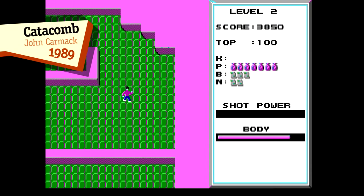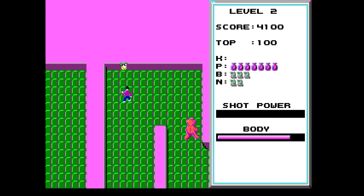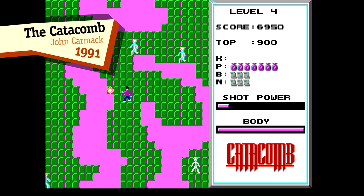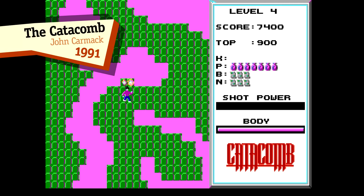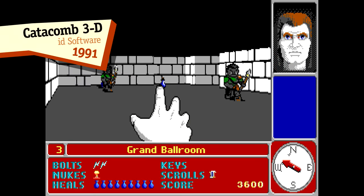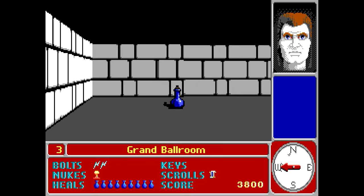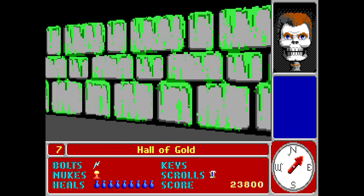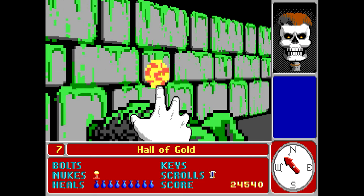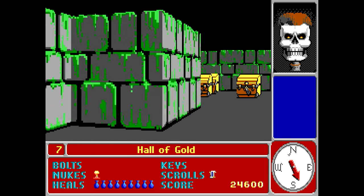There was another, more action-focused RPG series that made the transition to a first-person perspective around this time. It was called Catacomb — essentially a Gauntlet clone for the PC, with a similar-looking sequel called The Catacomb. The third in the series would be called Catacomb 3D, and like the other RPGs that made a similar leap, the HUD would feature a character portrait — a portrait that slowly transitions to a skull as you take hits. It's a chicken-o-meter. I mean, it's not a chicken, but the idea remains the same.